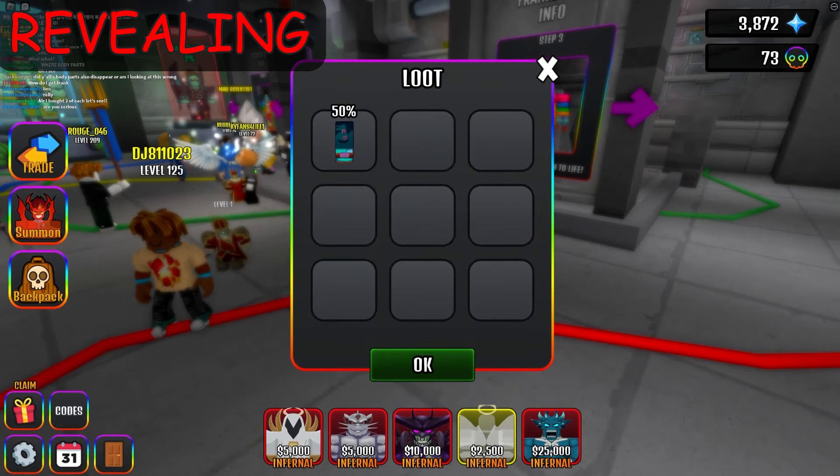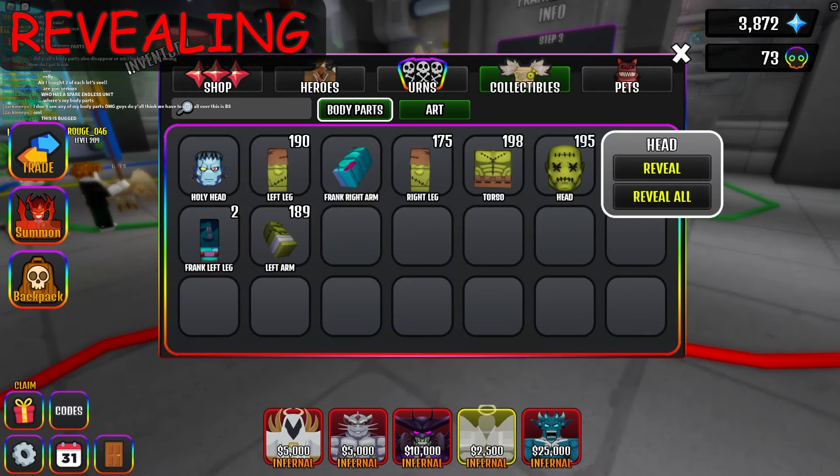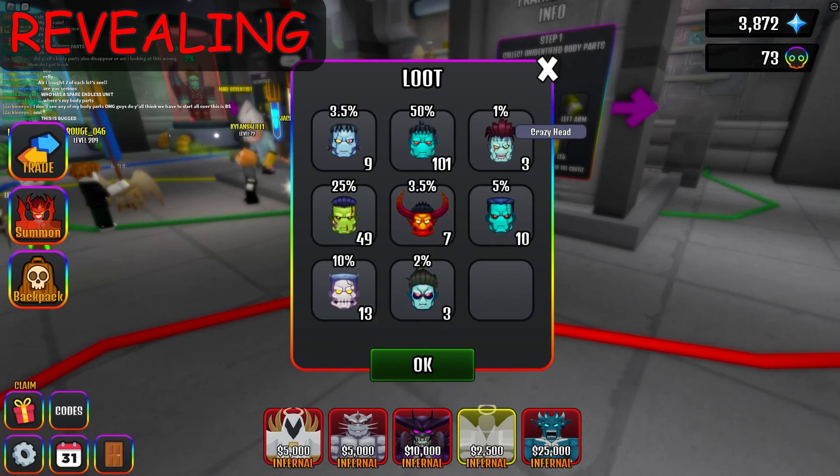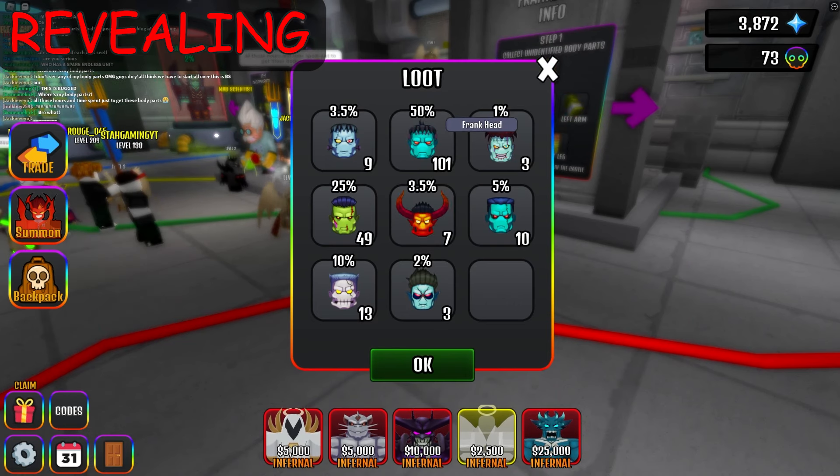What's this? It's the Frank left leg. Let's open the head now. A holy head! Let's open all the heads now. Wow, crazy is the rarest. We've got so many types. Not bad results.